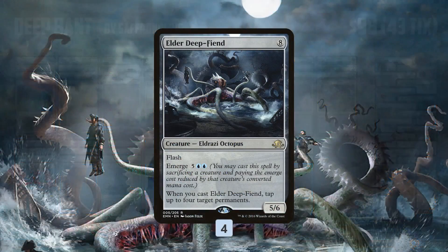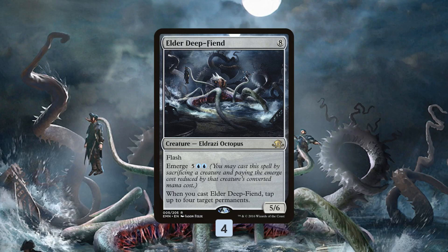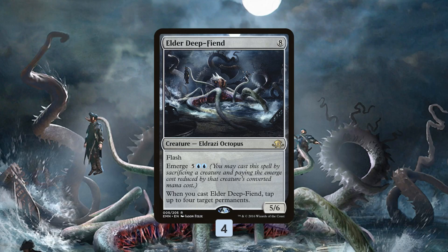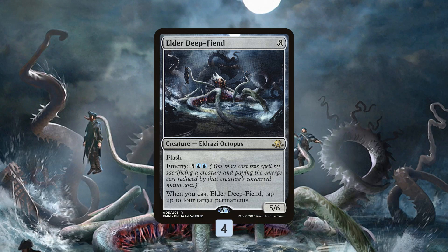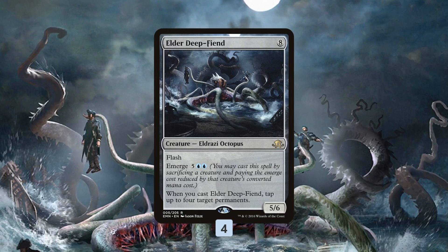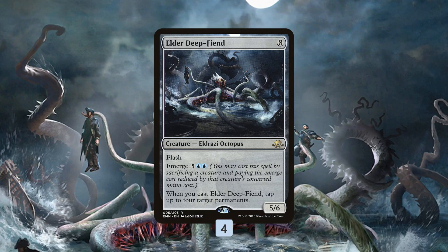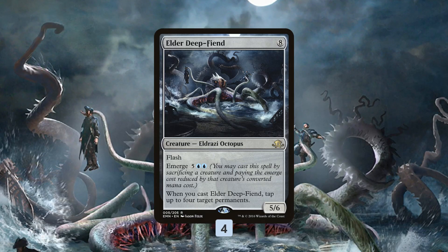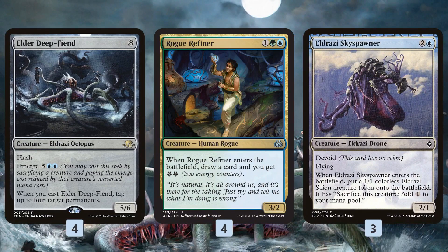Deep Bant is named after Elder Deep Fiend, one of the unique cards in the deck. In some ways this feels a little like the Temur Energy decks that are fairly popular — we play a lot of the same green and blue cards — but Elder Deep Fiend really separates it. We have plenty of ways to emerge it on turn four, and on turn four Elder Deep Fiend is basically a Time Walk: we tap down all our opponent's lands, get a huge body, potentially chain them together, and in the late game use it to tap down blockers and get in a lethal attack.